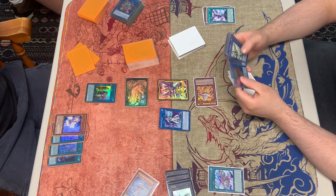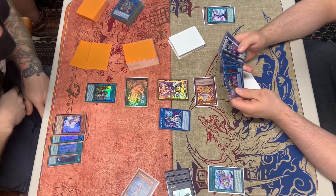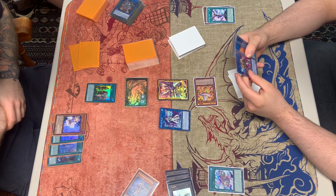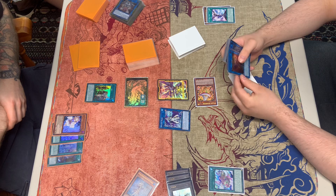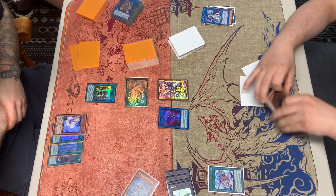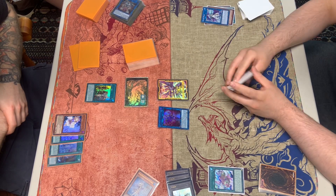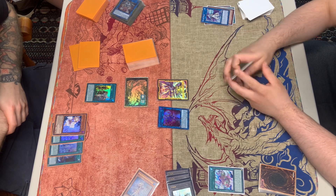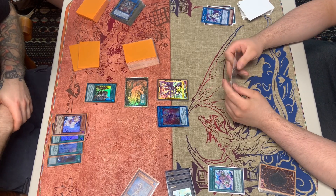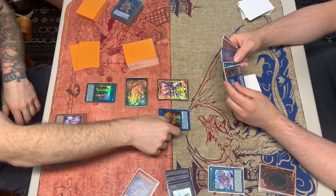Splash Mage's effect summons out the Light. We think about whether we want to take the 2300 damage, so we go for Heat Soul — we pay 1000 to draw one card instead. Then in battle phase we attack; he reads the card, it only has 2300 attack.